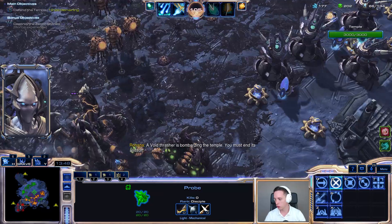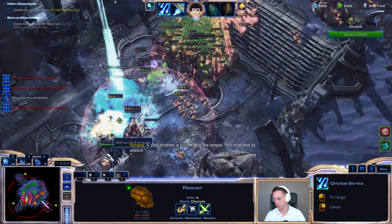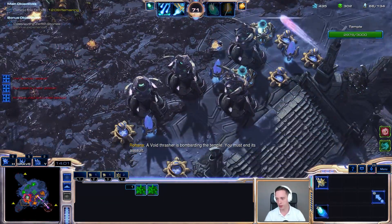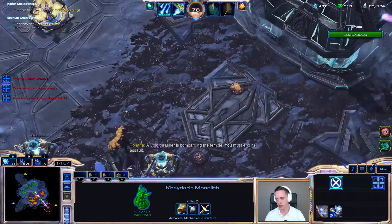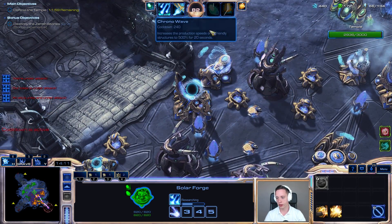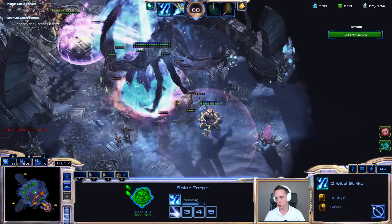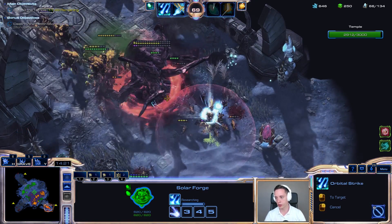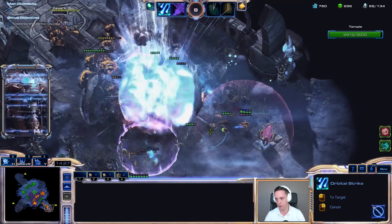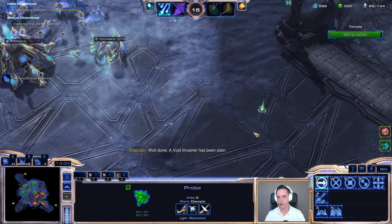All we need to do is just simply hold on to the objective. Now there is going to be a push over there. I almost got my abilities ready to go. I'm going to boost it out. Hopefully I'm going to get that upgrade done in time. Basically, that will increase the effectiveness of my beam. So powerful — you can almost single-handedly stop a lot of the aggression.